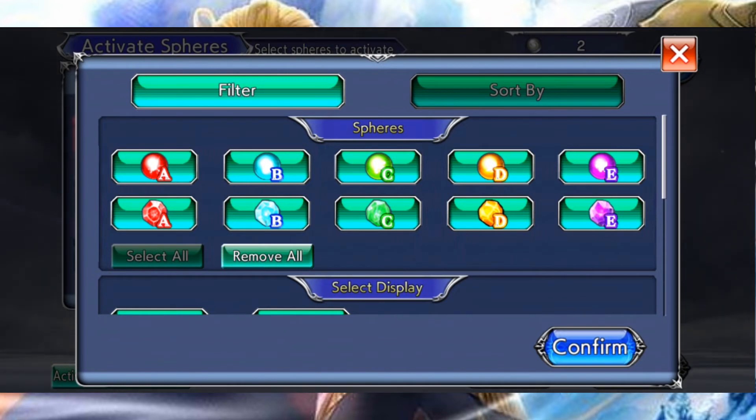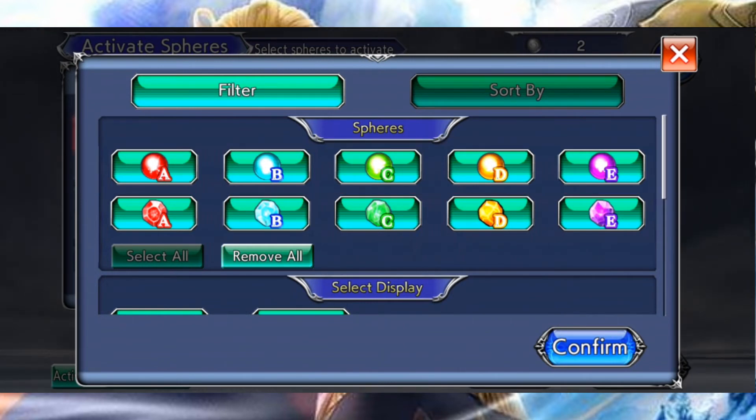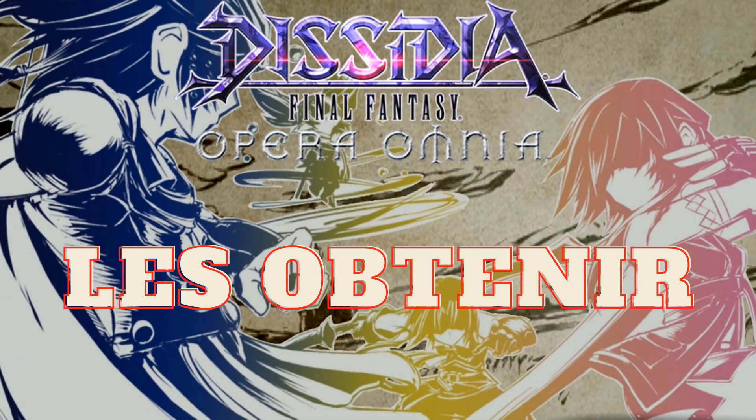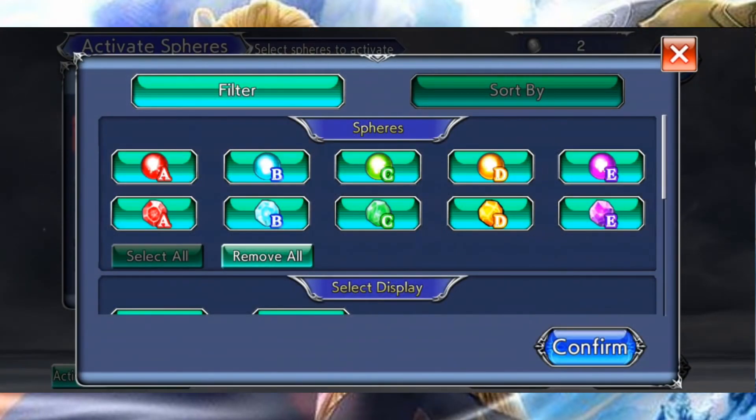Au-delà de cette catégorisation, vous pourrez remarquer que les sphères peuvent être disponibles sous deux versions. La version classique à pleine puissance, qui correspond à ma première ligne sur mon écran, et la version low cost avec 40% d'efficacité en moins par rapport à la version classique. On parle de Refine Sphere, il s'agit de ma seconde ligne sur mon écran. Ces deux versions existent car la manière d'obtenir la version classique est bien plus coûteuse.